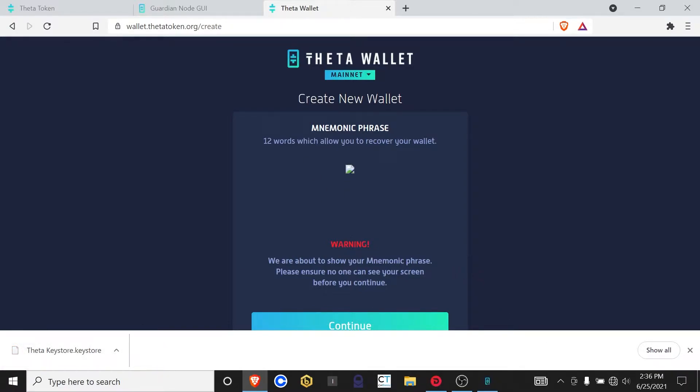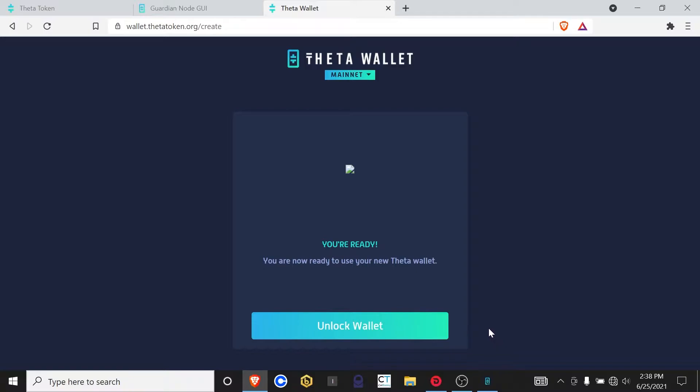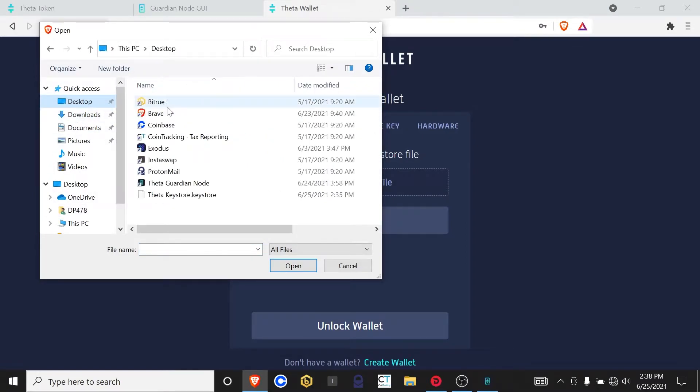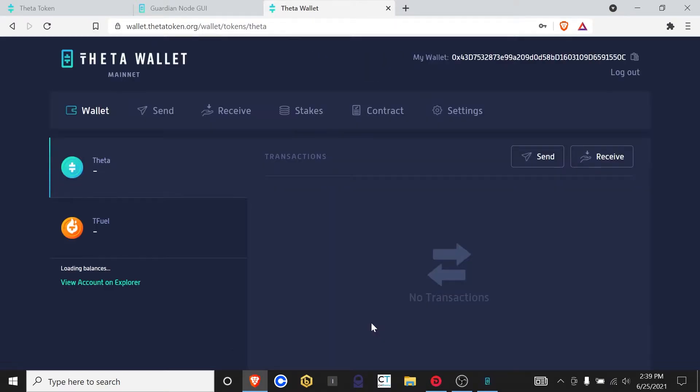Now this is saying it's going to show us the mnemonic phrase. After you write down your seed phrase, click Continue. It says you're ready — you're now ready to use your Theta wallet. Click on Unlock Wallet, choose Key Store File, go to the desktop, select the Theta key store file, open it, and then put in the password that you just set up. And now we have a brand new Theta wallet. You can see the wallet address and the empty balances.